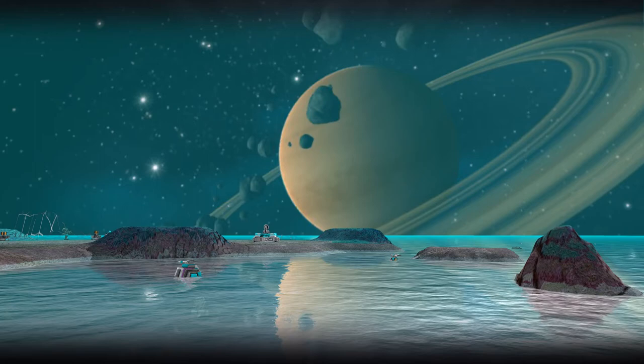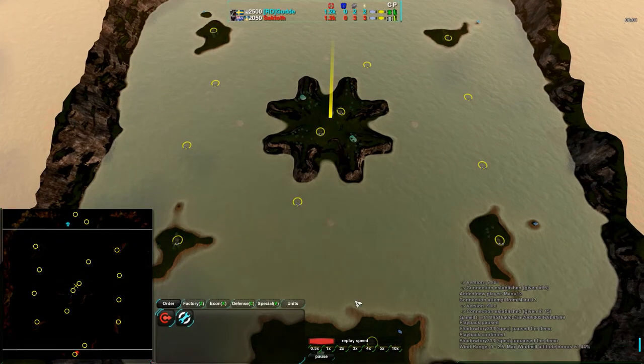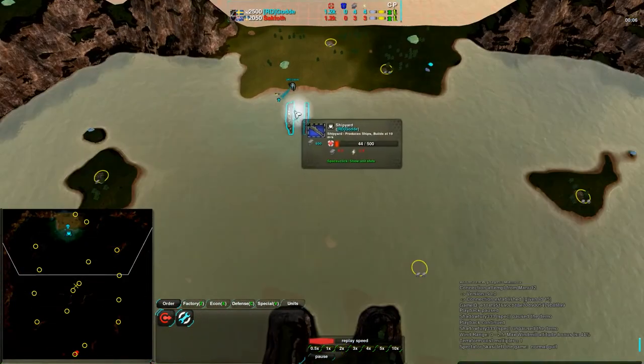Welcome back to another exhibition match. This is Shadow33 bringing in a match between God and Saktoth on Flooded Valley. This map is very much full of water and it's a map that really showcases Zero-K sea play.